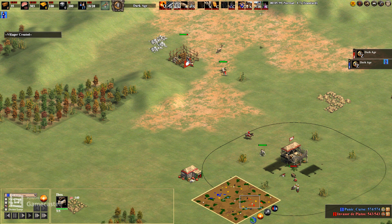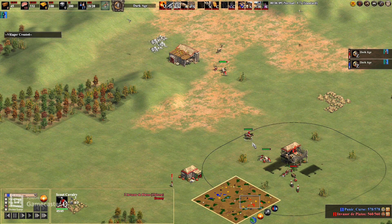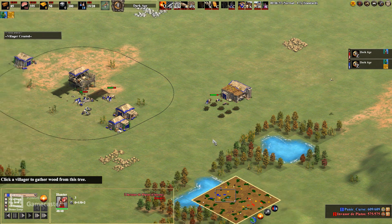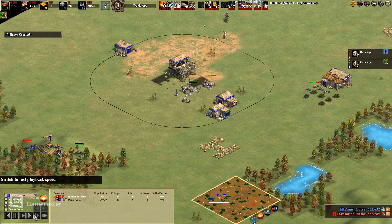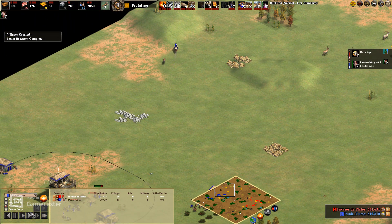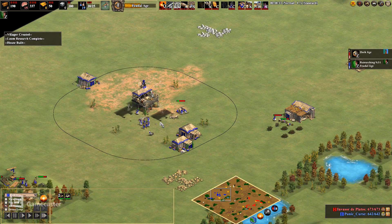He pushes one villager in but then builds a mill for the other two? You'd do better using them to get more scouting information and then killing all three up here, only doing it with two villagers instead of three or four. Makes for a lot of extra trips and wasted food. Interesting choice by him. About to get Loom, and pushing in some villagers. I haven't scouted where he's at yet, so that's probably going to be my next step.